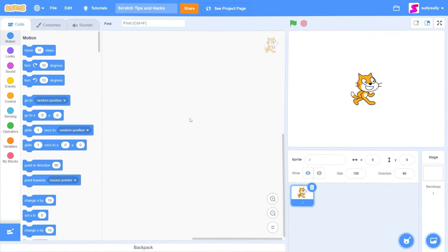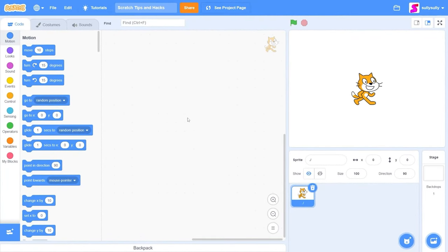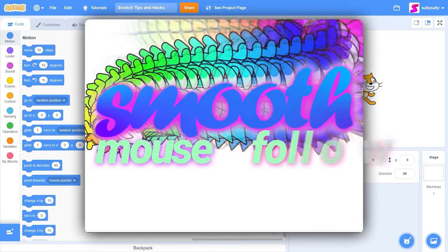Today I'll be teaching you how to add some cool things to your game to make it a lot better than it is now. The first hack I'm going to show you is the smooth mouse follow hack.